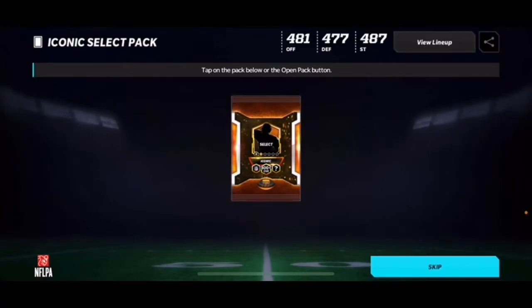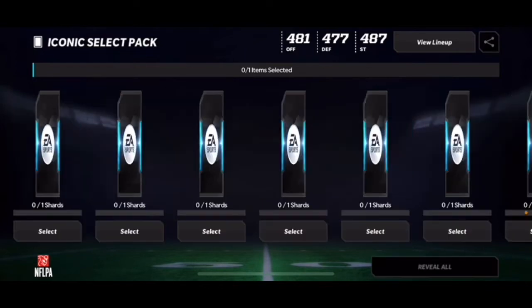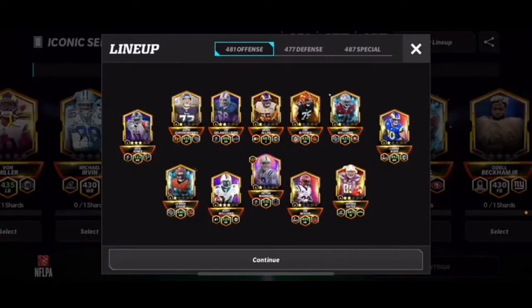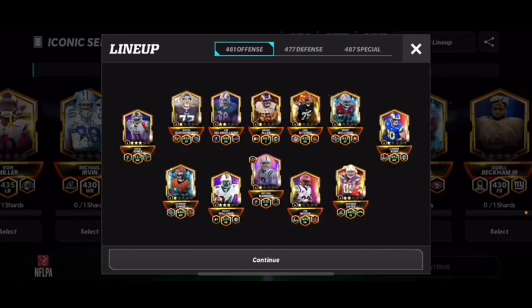We're here with the iconic select pack. There are pro bowl players, but I don't think we're going to go for them just because they're 430 overalls and they don't really upgrade my team too much. So we are going to be selecting a shard of somebody we already have.